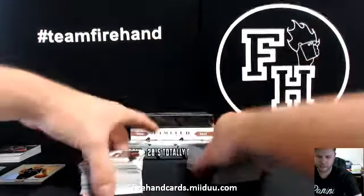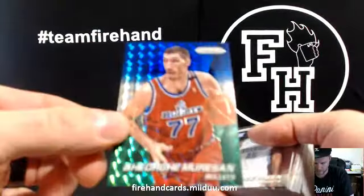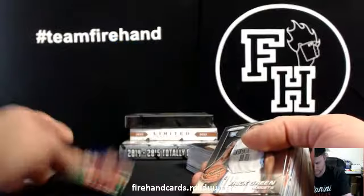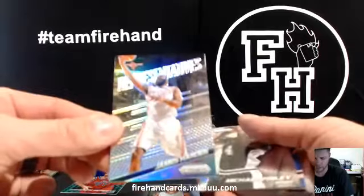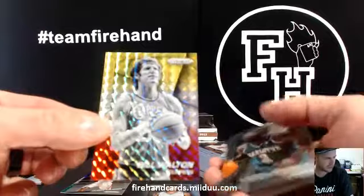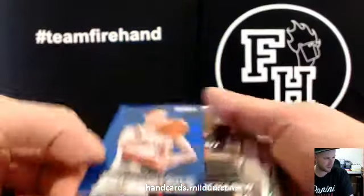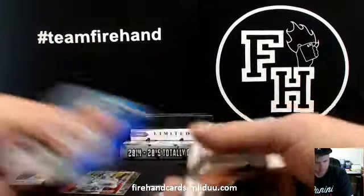Good luck — the new stuff. We did a jumbo case again today, it was sick. Mikan! Wow! I thought the product was deep already until we just pulled a George Mikan prism. That is as deep as it gets in basketball right there. James Harden, Rockets. Bill Walton, Clippers. We got a blue to 99 — Drazen Petrovic, number 44 of 99, Blazers.